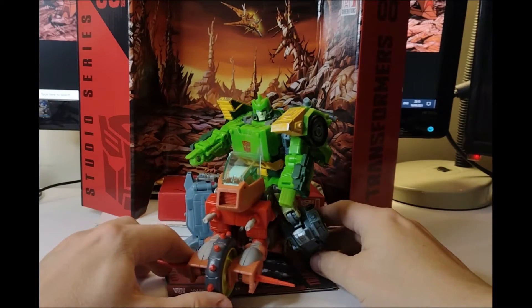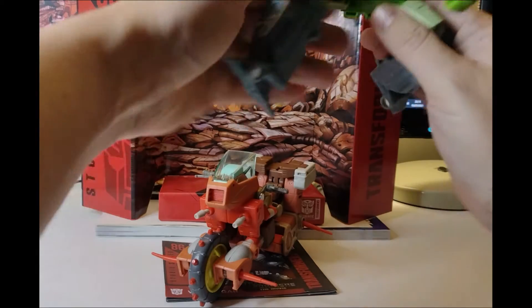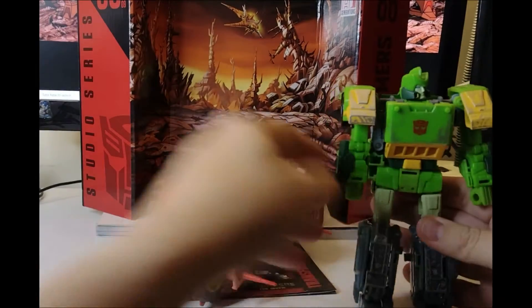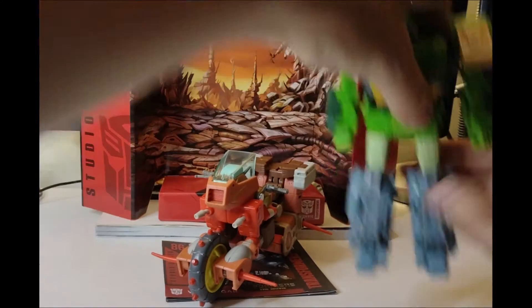And here we have Wreck-Gar in his bike mode with Springer riding on top of him. That's quite cool. Well, Springer is probably a little bit too big. They're kind of designed so you can put two Junkions on, and I think all Junkions are going to be Voyager-class for that reason.